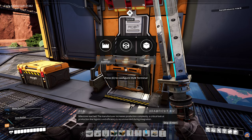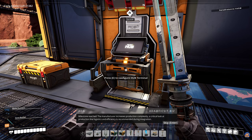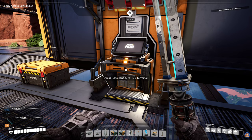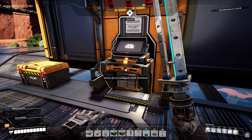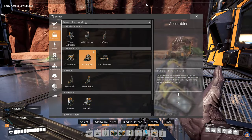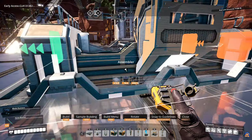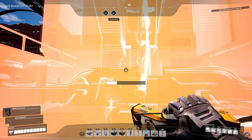We've reached the manufacturer milestone — it increases production complexity, and a critical look at production line logistics is recommended. The truck allows for increased efficiency in transportation. New project parts enable progress to the next phase. We need heavy modular frames, which ironically need to be built in a manufacturer — so we have to handcraft a couple. We can't even make those parts in an assembler; they're for the manufacturer.